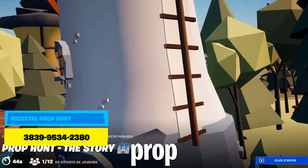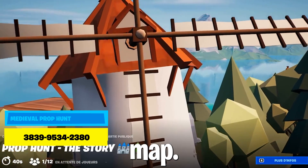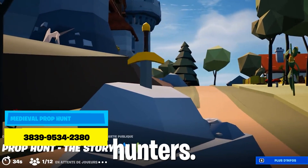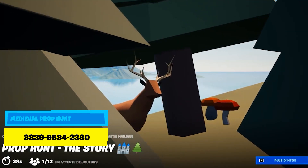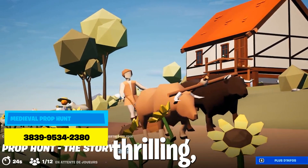Medieval Prop Hunt introduces Prop Hunt 2.0, where props face off against hunters in a medieval map. The game follows an infection style, where props hide throughout the map and must avoid detection from hunters. Hunters aim to find and eliminate the props before time runs out, and eliminated props have the chance to become hunters themselves, creating a thrilling dynamic.